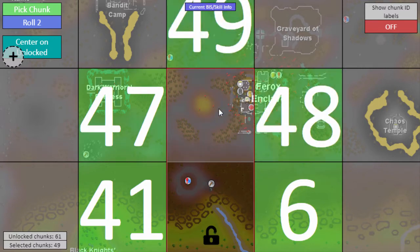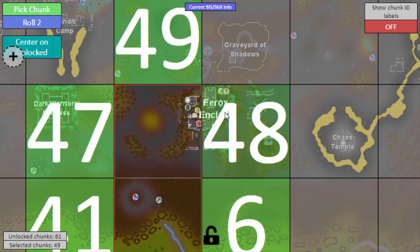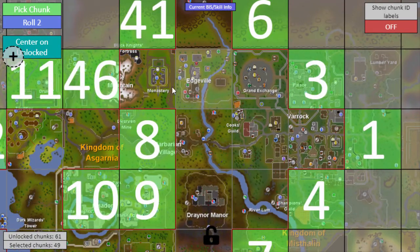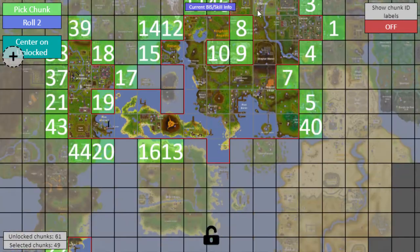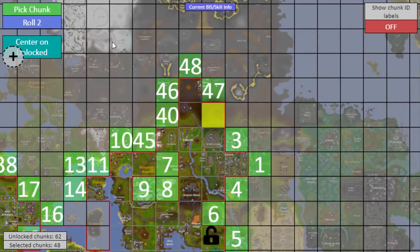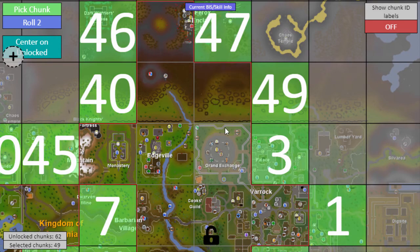For the first chunk, we have Ferox Enclave — pretty interesting, even if it is partially wilderness. We need the other side to be able to teleport into it. There is also a neat interaction where if you enter the Soul Wars portal, you can exit to Ferox, so that is a shortcut, but I don't have Soul Wars yet. For the next chunk unlock, there's not really anything in this section of the wilderness, so that's a pretty dead chunk.